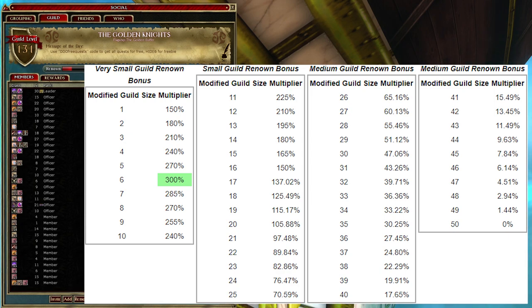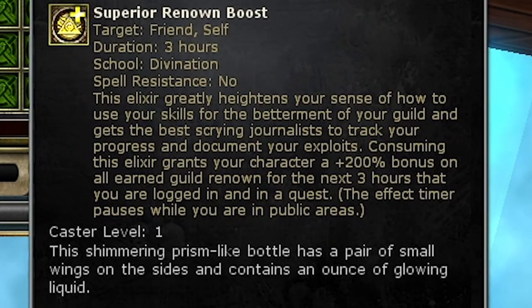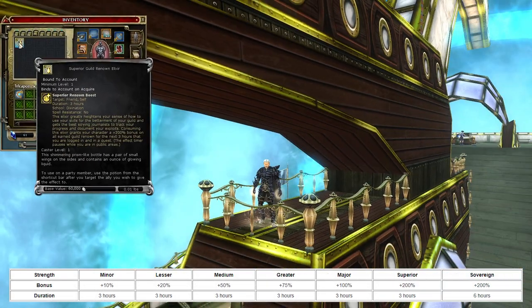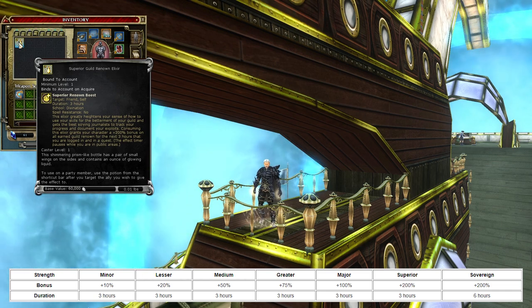They receive a bonus of plus 300% to their guild renown. For every bonus that would give you 100, they will get 400. A thousand will be 4,000. All guild renown elixirs have a bugged description — the percentage it says it adds does not mention that it adds another plus 100% bonus. That means an elixir that says plus 10% is actually giving you plus 110%.